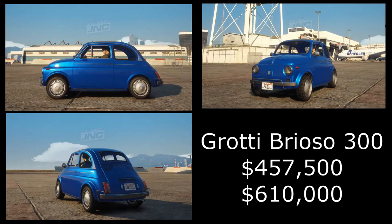The last vehicle on this website is also one of my favorites — the Grotti Brioso Retro, obviously based on a classic Fiat 500. It looks absolutely awesome from a few different angles and is one of the cheaper vehicles in this update. The trade price will be 450,000 dollars and the buy it now price is 610,000 dollars. It has some awesome customization and I am going to be checking it out as soon as it releases.